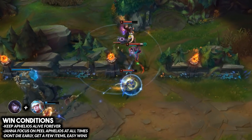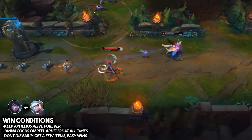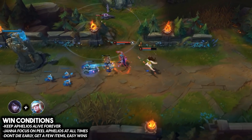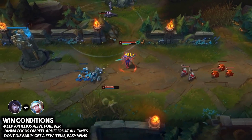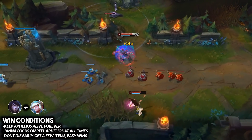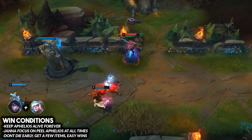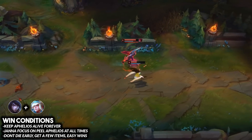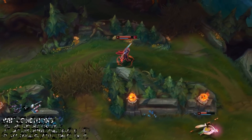As long as you don't die in the early game and get a few items, this should lead to easy wins. The Janna player just needs to sit beside Aphelios — don't leave him or try to make flashy all-in plays. Save your ultimate to peel dive champions. If Aphelios stays alive in fights, especially in the mid to late game, he's going to carry extremely hard.